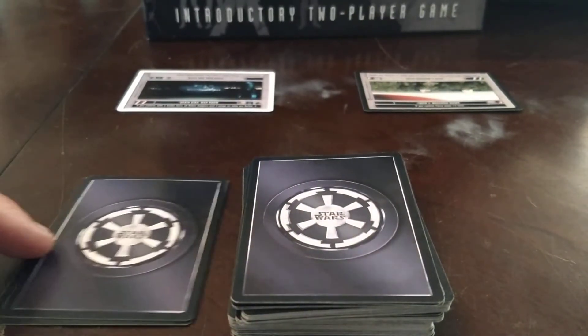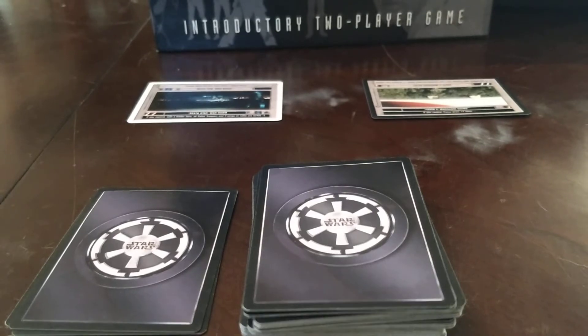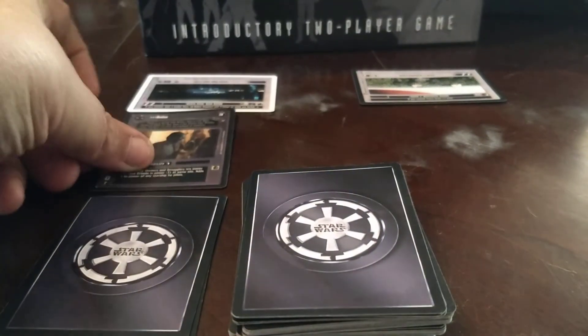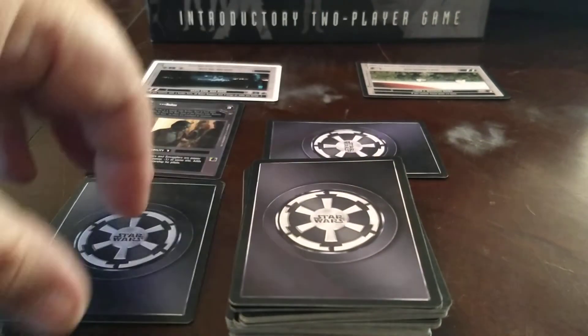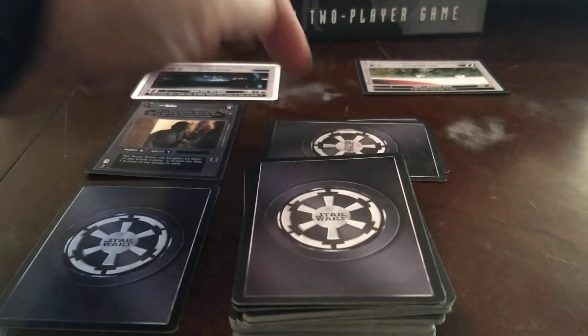This is called your force pile right here — your force pile, your reserve deck, your force pile. Then we're going to say he is going to use 2 force to deploy a Rodian to the Death Star War Room. So we are going to deploy the Rodian and use 2 force.